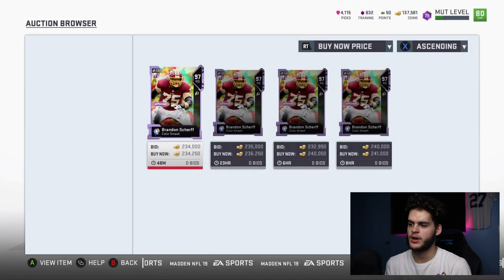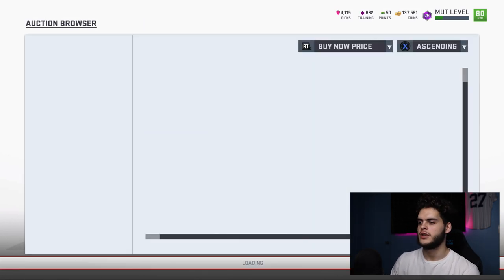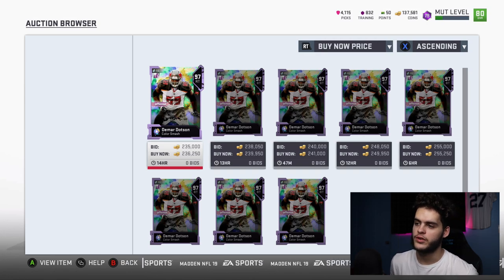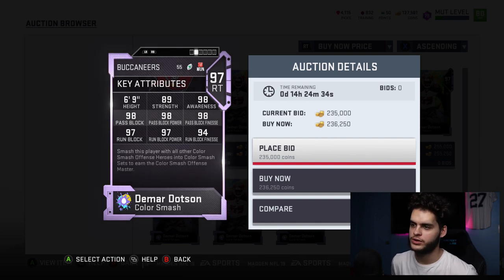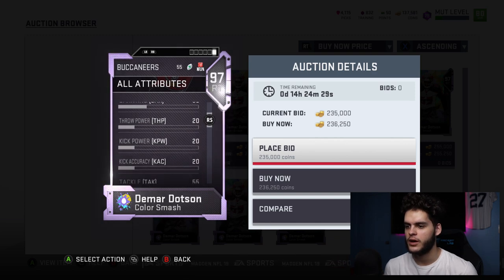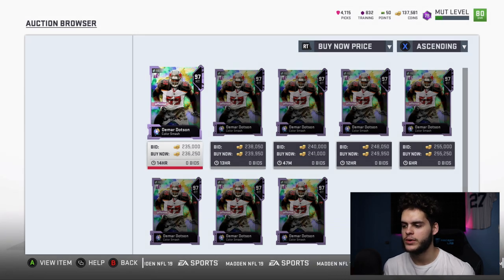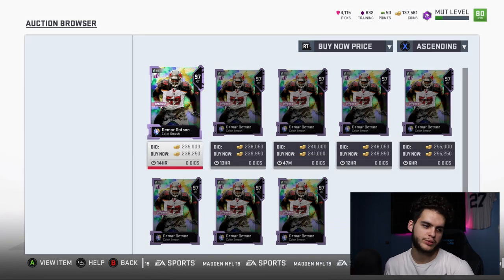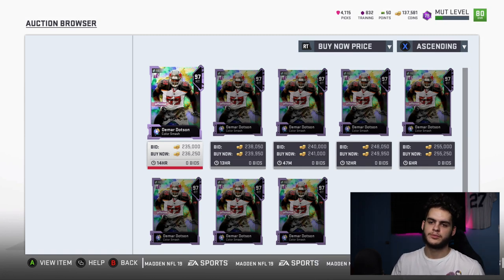Chemmed up he's gonna have almost everything maxed — awesome card. But I have to give the top spot to Demar Dotson. This card is awesome chemmed up: 98, 98, 98, 97, 97, 94 — decent strength, almost maxed awareness. He's six-foot-nine at right tackle, and something about six-foot-nine at right tackle just sounds cool to me. Demar Dotson is the number one overall player from the full set by far. He's tall, he can block, and he's an awesome anchor at the tackle spot — gotta go with him.